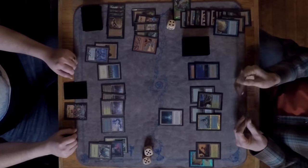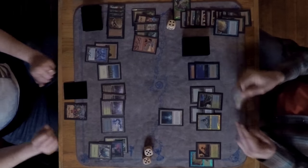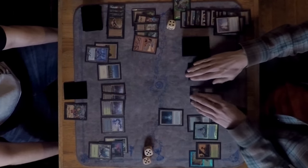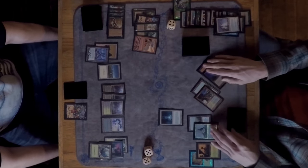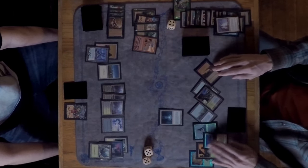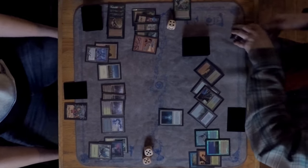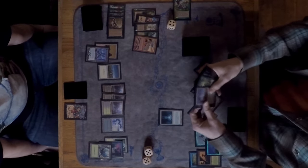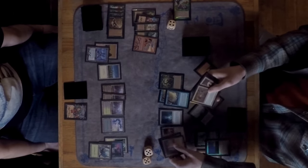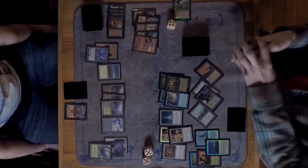David finds a Replenish — that is huge. In the graveyard there are at least one Seal of Cleansing, two Parallax Waves, maybe two Seals, and an Oath. David already has a Wave on the board to blow up one of them, and now Replenish resolves — everything comes back.